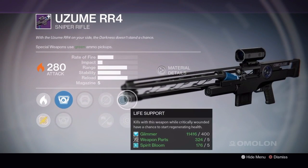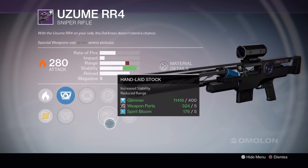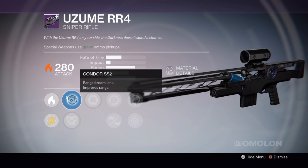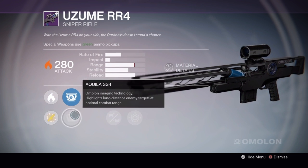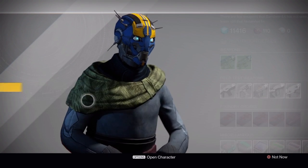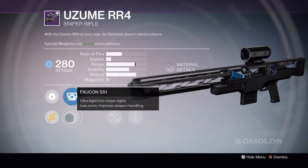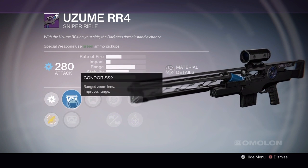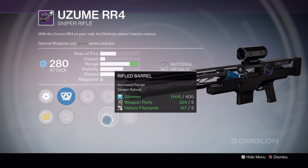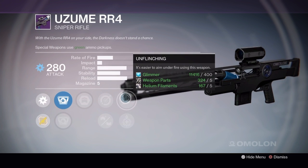Next up we have Life Support with Last Resort, Handweight Stock, Single Point, Army of One, Condor, Aquila. This takes Spirit Bloom as its material. Rank 3: Unflinching with Army of One, Fakon, Condor. This takes Helium Filaments, Single Point, Rifled Barrel, with Underdog and Unflinching.